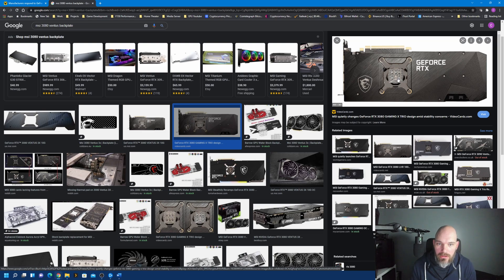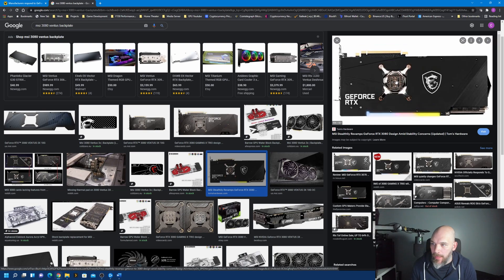Just want to throw that out there. If you're in the market for a new card, look for one with two or more custom capacitors. This MSI model has two, and it's worth noting that MSI stealthily revamped the GeForce RTX 3080 design amidst stability concerns — they added an additional custom capacitor to improve voltage regulation filtering. Interesting.